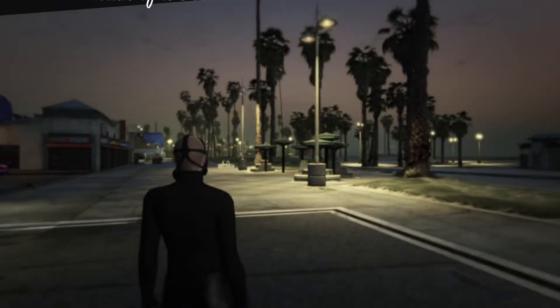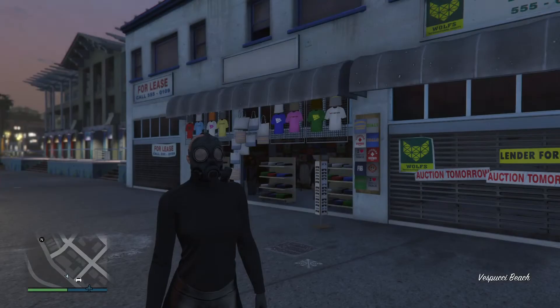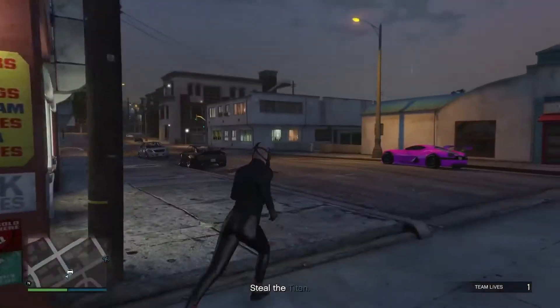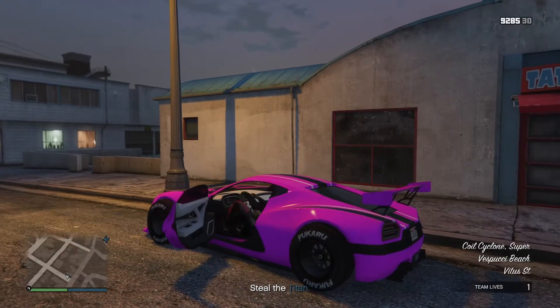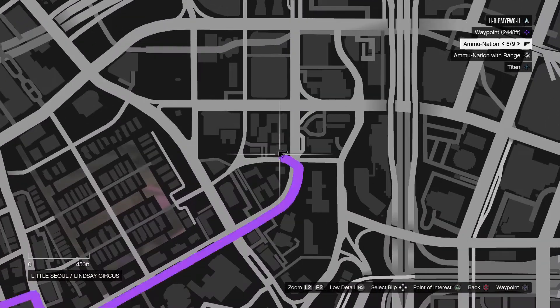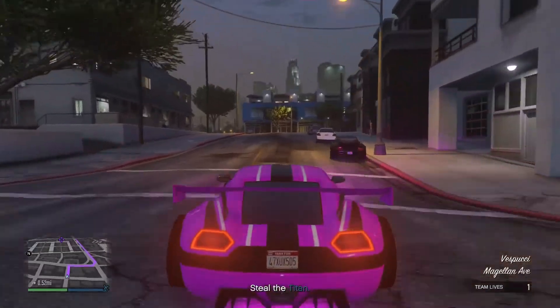If you do enjoy this glitch, please leave a like. Now you'll realize that your Peach Plate Carrier has disappeared but you still have that bald monkey look — that is completely fine and normal. Then make your way over to a gun store. If you still have the Peach Plate Carrier on, you've done it wrong and need to restart.